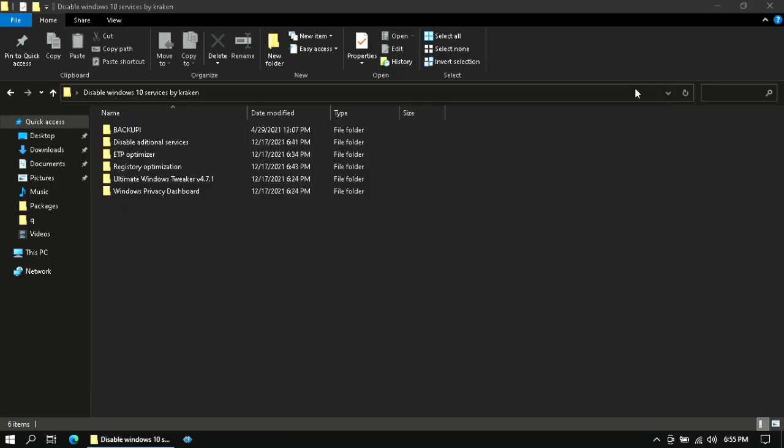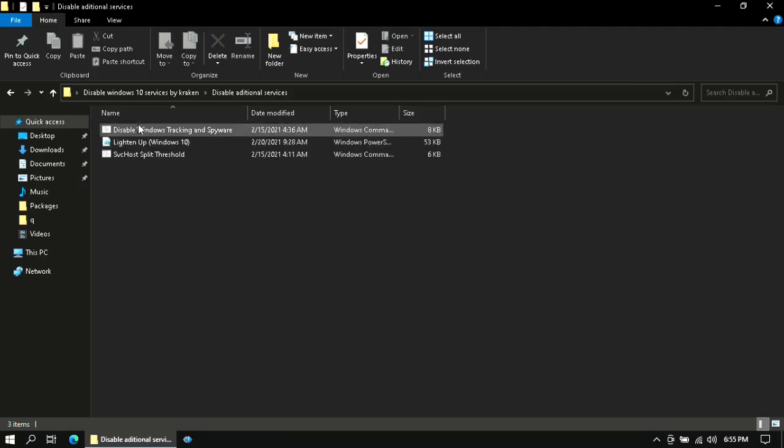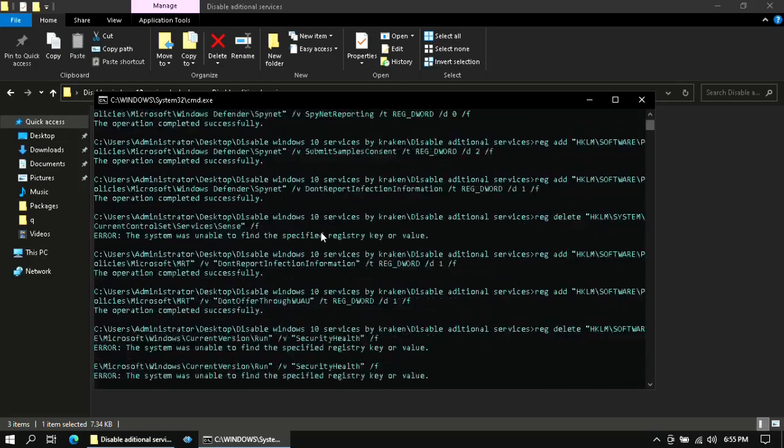Now open the Disable Additional Services folder and right-click on Disable Windows Tracking and Spyware, then run it as administrator. This will hunt down every tracking program and spyware on your system.